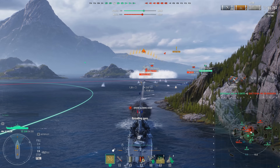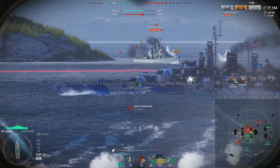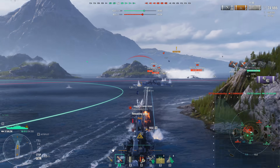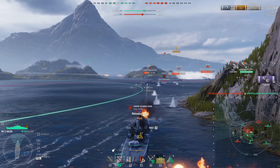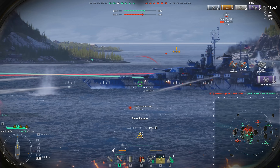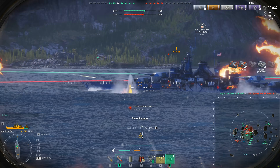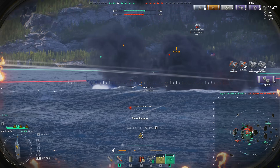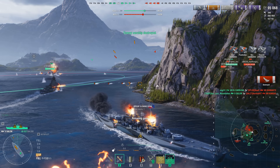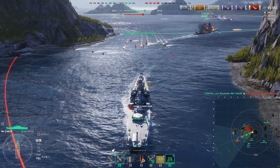If you want the Kearsarge, grind up to at least the Iowa so you have an idea of what that line is like. The Kearsarge is a great ship for a premium ship objectively — looking beyond the fact that there's a giant tumor on the back of it and it has airplanes. But you really need to know how to play American battleships. You need to know how to aim with the slower velocities of the .45 caliber 16-inch guns, because they use the super heavy AP and the shells are slower because the barrels are shorter. When it comes to the Kearsarge, you should probably have some experience with CVs too, and you've got to know the American armor scheme quirks and the giant flight deck that you're going to get penned through constantly.